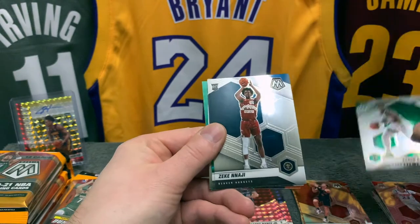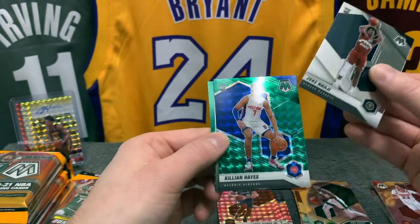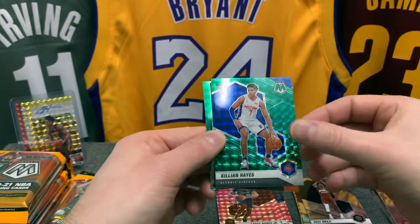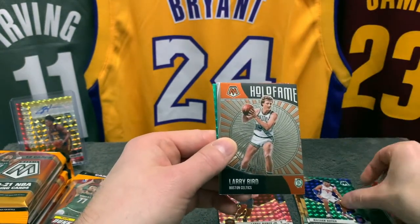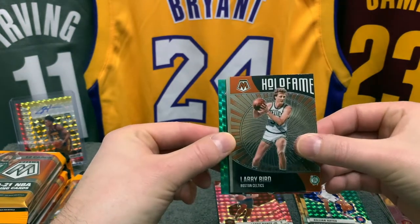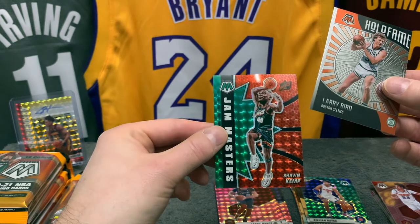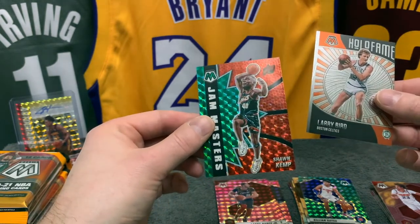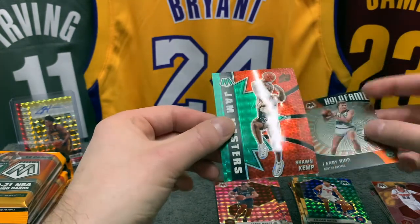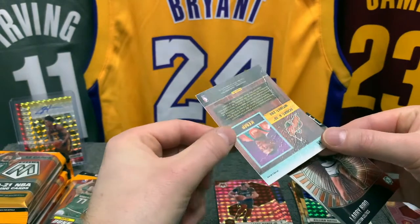Cody Zeller, we have Kyle Lowry for my Raptors, Serge Ibaka, Cam Johnson, Malachi Flynn rookie, Aaron Neesmith rookie, we have Zeke Nnaji rookie, lots of rookies, and a green rookie of Killian Hayes — that's a nice one. We also have a Larry Bird Boston Celtics Hall of Fame. And again — nice — Shawn Kemp! That's this one, I'll keep that.